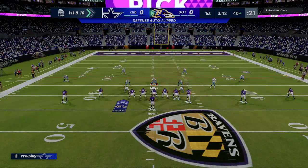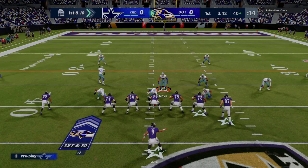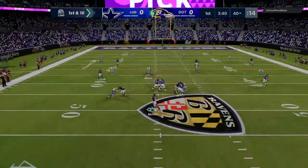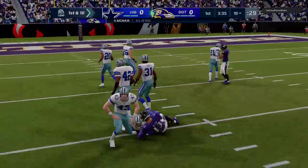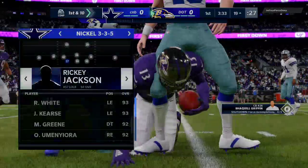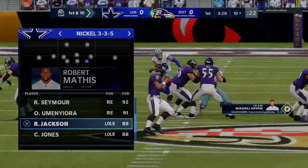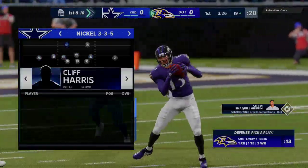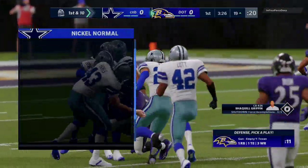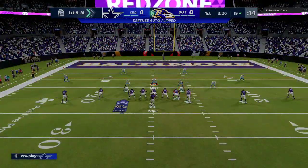I have strip specialist on both of my outside defensive ends, and I think double or nothing on them as well — just trying to see if they force more fumbles. I hid it and jumped right there for that pick. I think if he had a gunslinger on him that probably would have been an interception, but Derrick Thomas and Chandler Jones both get strip specials. I've actually gotten a pretty decent amount of strip sack fumbles within this 3-3-5 scheme.